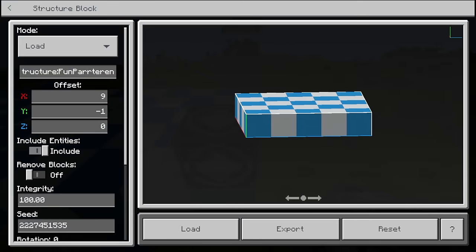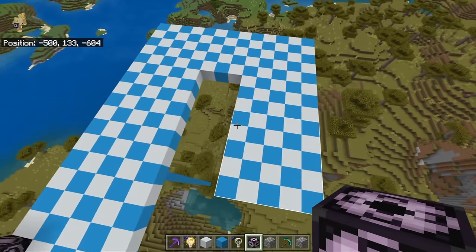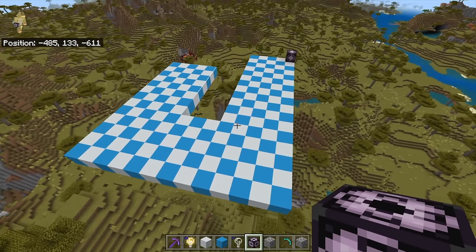We want to use even numbers every time, so we'll use eight. Then load it. Then 12, and load it. Then start using four on this side, load it, then eight on this side, load it. What you can do effectively is make this same pattern but perfectly tile it with copy and paste over and over again.